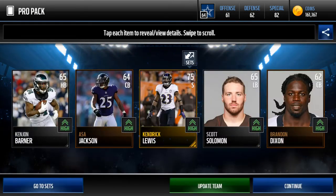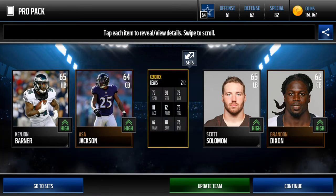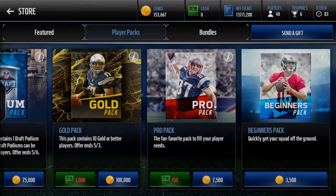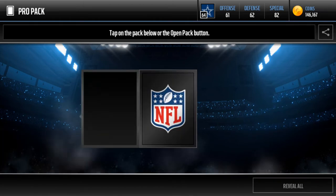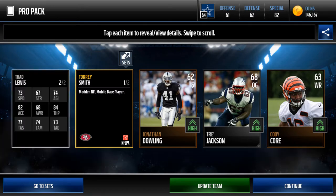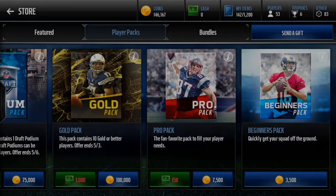Let's go ahead and do the first pack. The update team got me a little excited - I forgot we literally have a horrible team, but Kendrick Lewis is the start. We want some gold offensive players because we can't really do much with the defense. Second pack - another defensive player, Eric Reid. We're getting some defensive backs; we don't really want those but we'll take them. Third pack - we pull Torrey Smith, receiver, and Tad Lewis. There's the quarterback-receiver combo we're looking for.